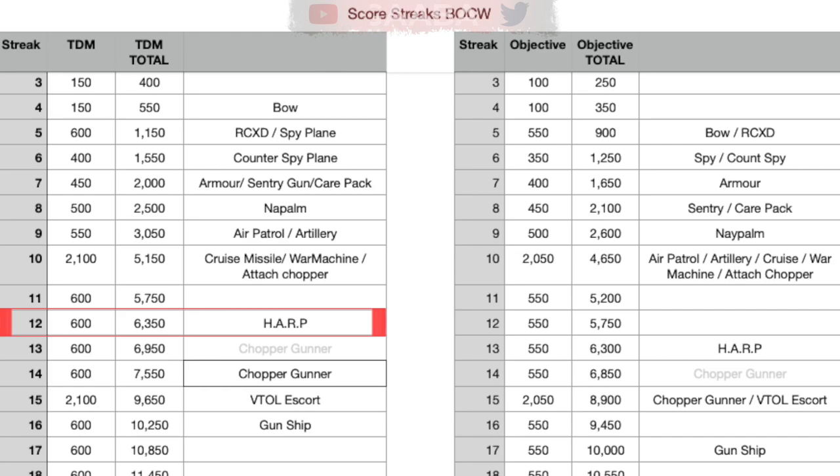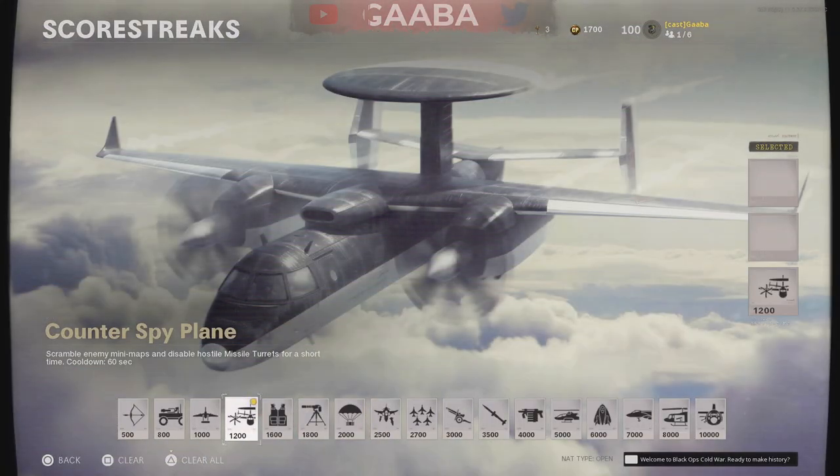On screen will be my new score streak chart — this has been updated. Notice the Chopper Gunner has been moved; you now need more score to get that, it's now at 5,000 points.